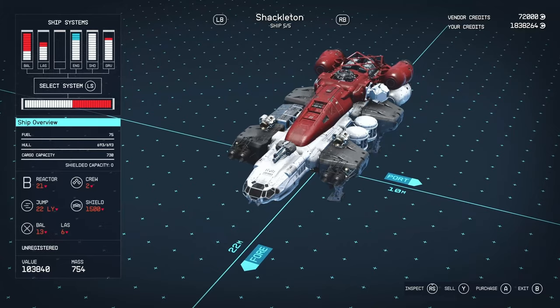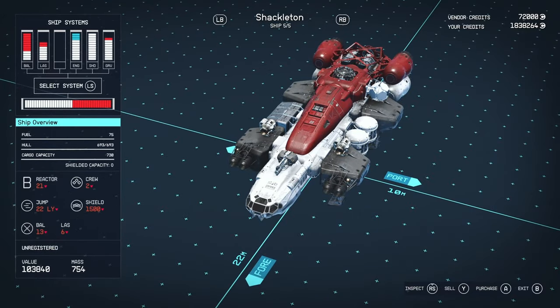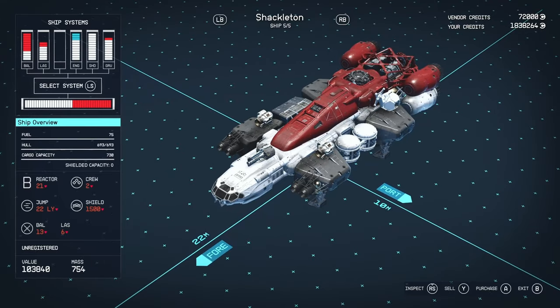Looking at the stats, we've got fuel of 75, which is pretty poor if I'm going to be completely honest. I feel like the minimum you need on a ship is about 200. With 75 you can technically go places, but you might as well be on a space hopper given the amount of times you're going to be dropping out of space.